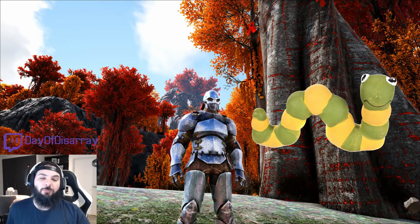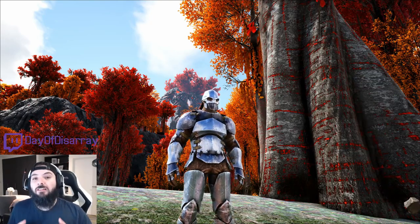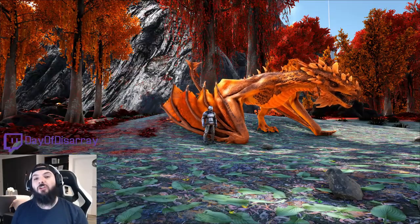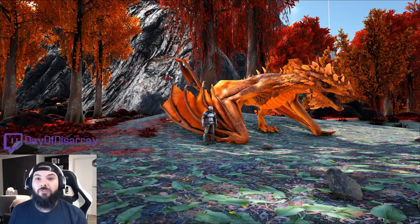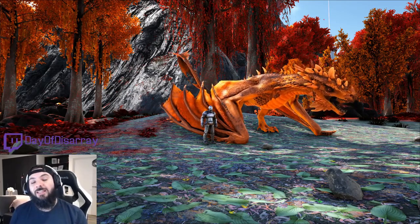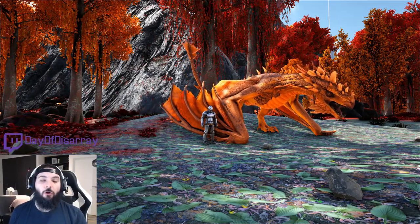Unlike taming the Crystal Basilisk previously, we will require far less structures to successfully trap this Phoenix-like creature. For this guide, I'd like you to bring an Ember Crystal Wyvern along. If you don't have an Ember Crystal Wyvern at your disposal, we can actually replace the Wyvern with a whole bunch of flamethrowers.